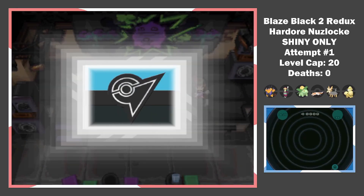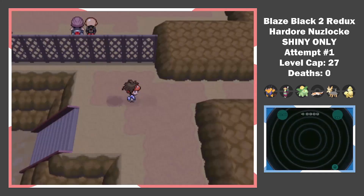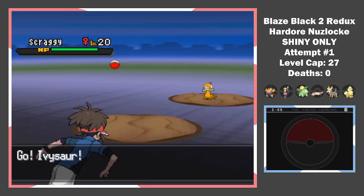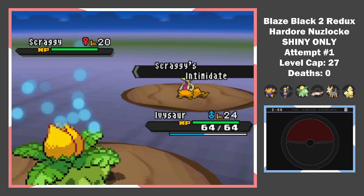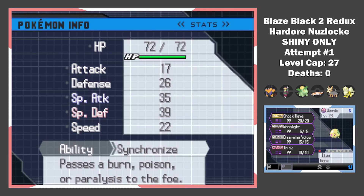After some Team Plasma shenanigans, we arrive at Castelia City. I immediately go to Route 4 to get my encounter — an Intimidate Scraggy that I catch and name Thuggo. After helping the rival in the sewers, I get 3 more encounters: a Koffing, a Drilbur, and a Minun. All encounters done and I set off for the gym.